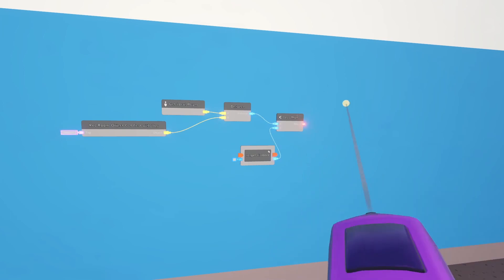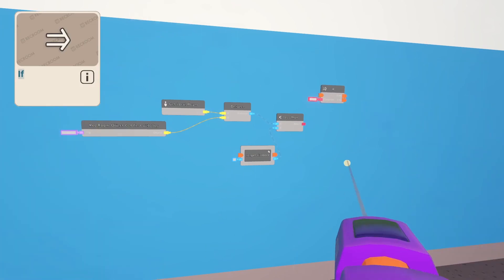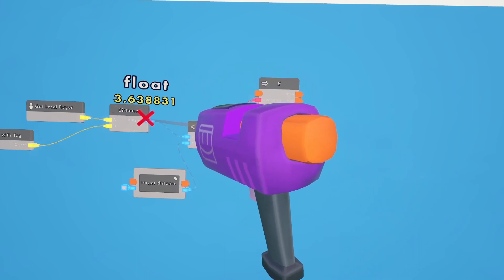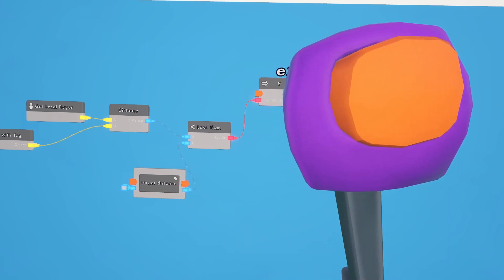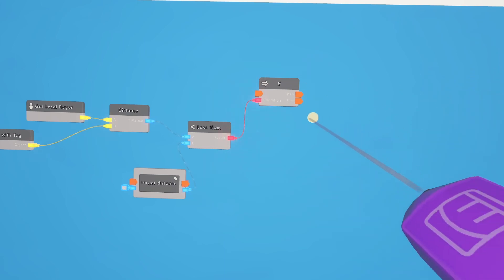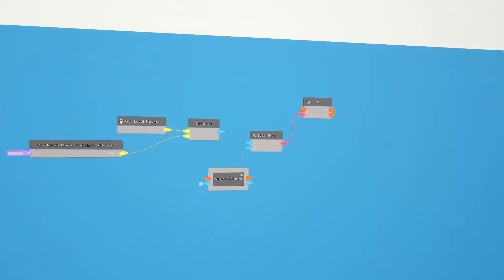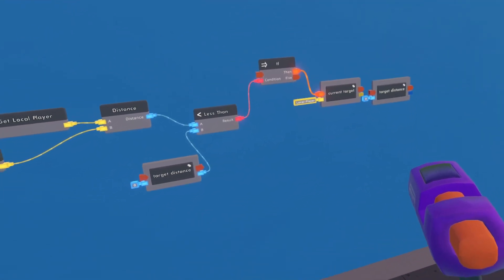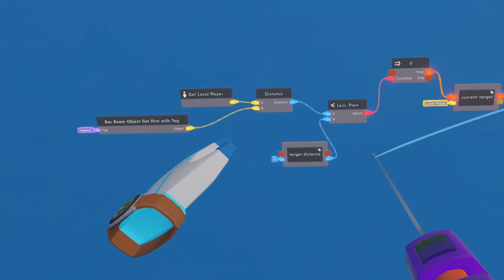This is going to output a bool variable — true or false. In order to make the system do something with that bool, we're going to use an if chip. Hook up your bool variable there. So if this is true, meaning the local player's distance from the monster is less than the current distance of the monster's current target, then we want to change who the current target is. For that, we clone our current target from earlier, hook up your then, and we also redefine that smallest distance by cloning the target distance and hooking up this distance to that new distance.